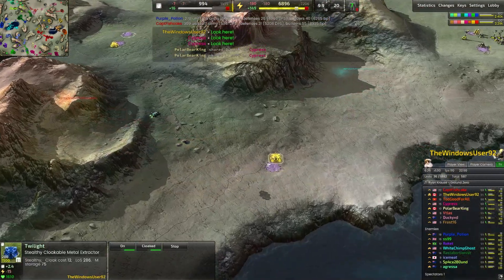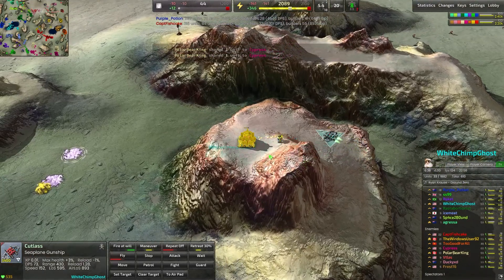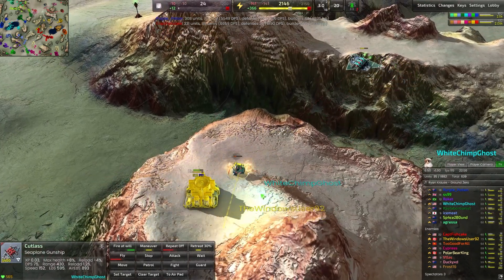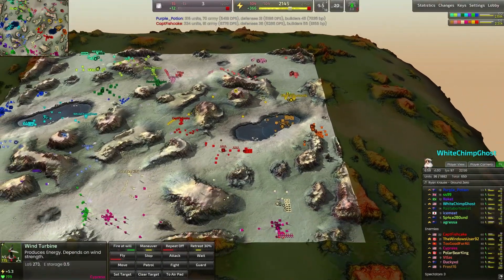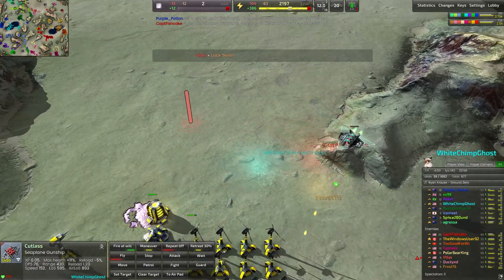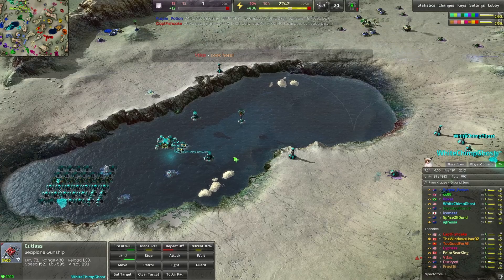Early seaplane gunship out here — the Cutlass, which fires the Riot Cannon. Very impressive unit. Interestingly, the yellow player Windows User 92 has actually gone for cloaked metal extractors, so this gunship doesn't see anything right here. We don't usually see those brought out, but in this specific case it is hiding these really nicely. The gunship goes after the geothermal plant but switches targets to kill the construction bot instead — love to see that. We scuff up the windmills but do not manage to kill them, so that first gunship is shut down.